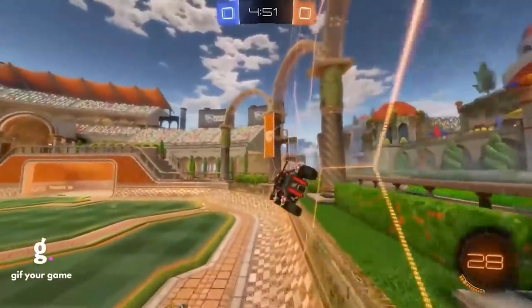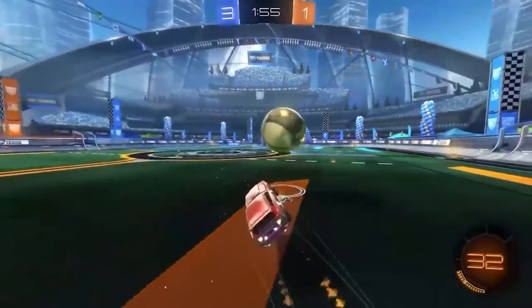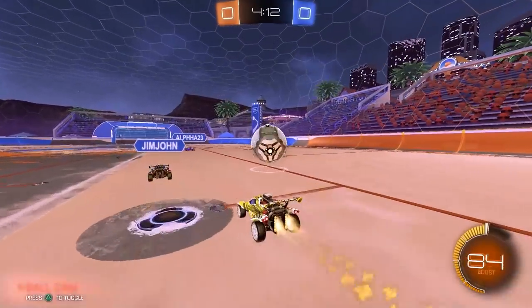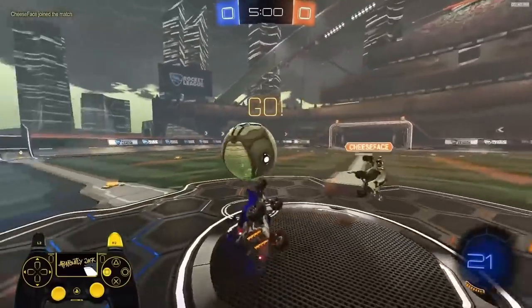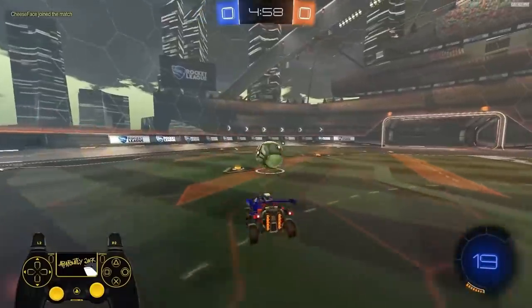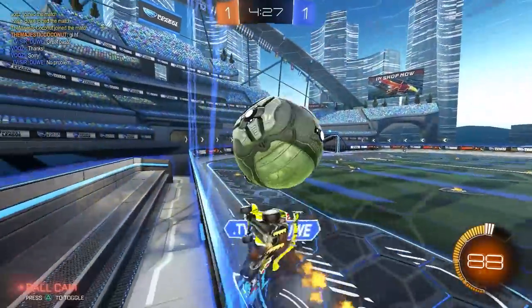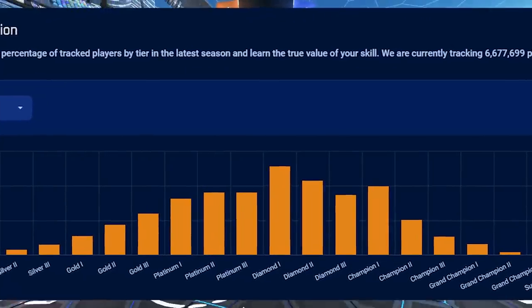So if you're below Grand Champ, just stick to using wavedashes off the wall — that's going to be your safest bet. To be clear, I fully understand that wavedashes can be used in more situations than just coming off the wall. There are players like apparently Jack that use them all the time in 1s and 2s games. But regardless, my goal with these videos is to speak to the average player, not your average pro player.